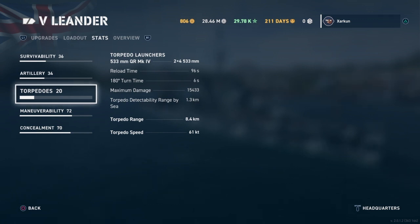Torpedoes: 8 533mm torpedoes in two launchers, one on either side of the ship with four torpedo tubes each. Max damage of 15,433, which is second best at the tier behind the Japanese Aoba — kind of like the Emerald was second best at tier 4 behind the Furutaka. Japanese torpedoes are fantastic. The torps have a range of 8.4 kilometers, outranged by the Aoba at 10km and La Gal at 9km, but the Leander beats the Nürnberg's 6km torpedo range. Torpedo speed is 61 knots, comparable to everything else at the tier.